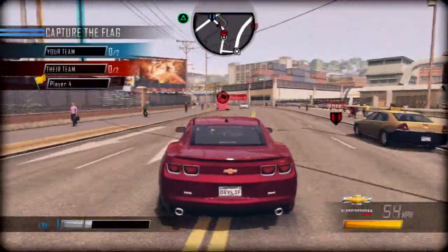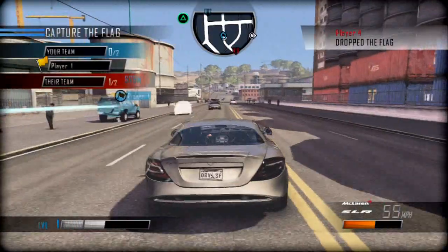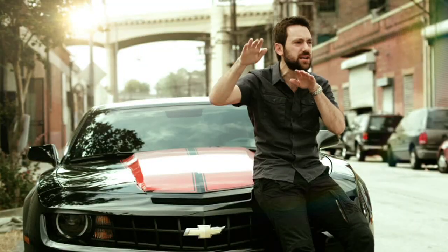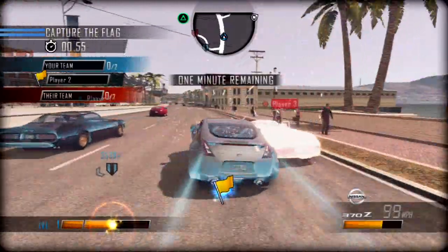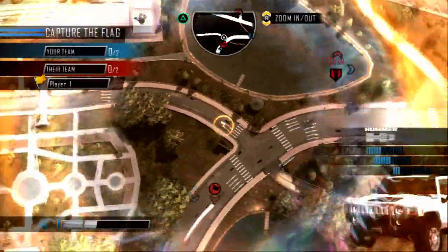Everything can just turn on a dime right at the end of the race or chase or whatever mode you're playing. Everybody's got shift, so you're driving along, you've got your objective in the traffic, you see a bolt of light and this car suddenly becomes an enemy and it's ramming you and smashing into you. You can do the same to him — you can shift up ahead and t-bone him out of nowhere.